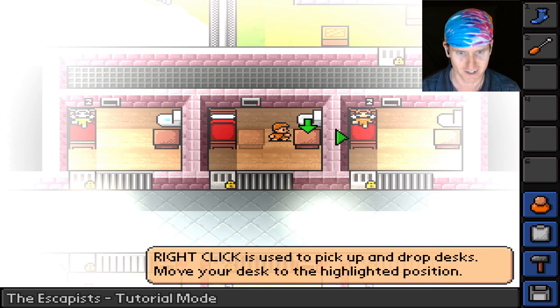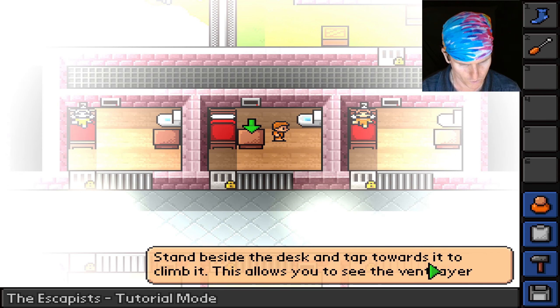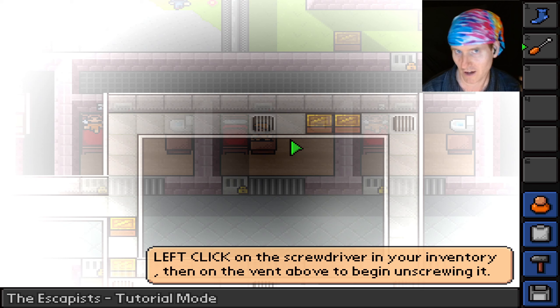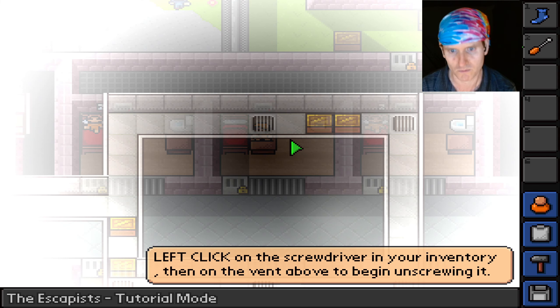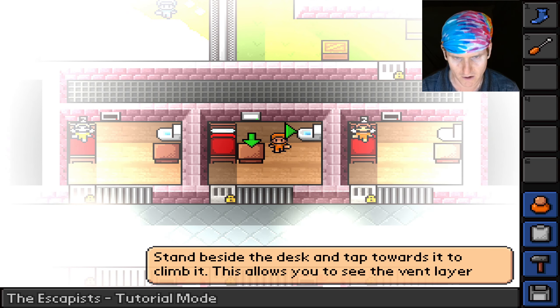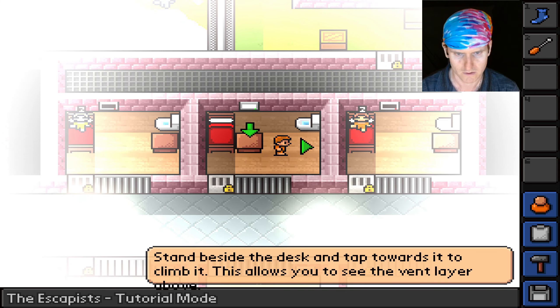Right click — boom! The tutorial says: 'Stand beside the desk and tap towards it to climb it. This allows you to see the vent layer.' I thought I saw a video of this years ago and it looked like you were climbing through air duct vent systems — so that's what that's about. That's not a vent, that is the TV.